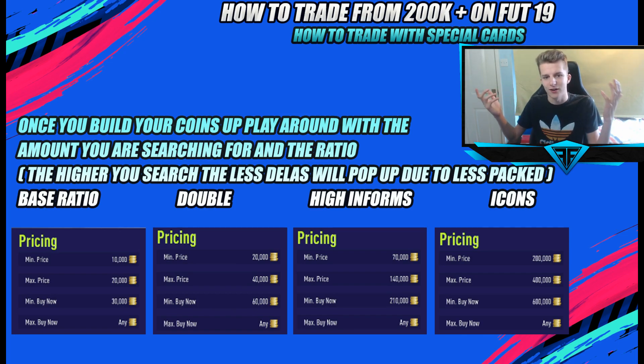You're not strictly locked into one set of numbers. For example, you could do 15k minimum bid, 30k max bid, 45k minimum buy now to look at more expensive players. When you have enough coins, maybe go 200k minimum bid, 400k max bid, 600k minimum buy now — that way you're looking at expensive special cards or even budget icons.